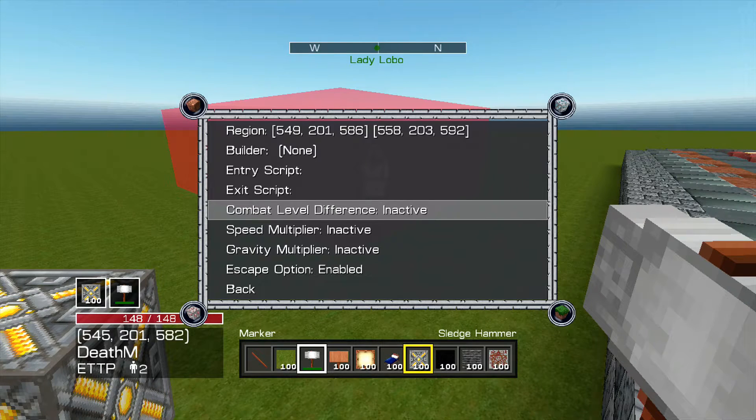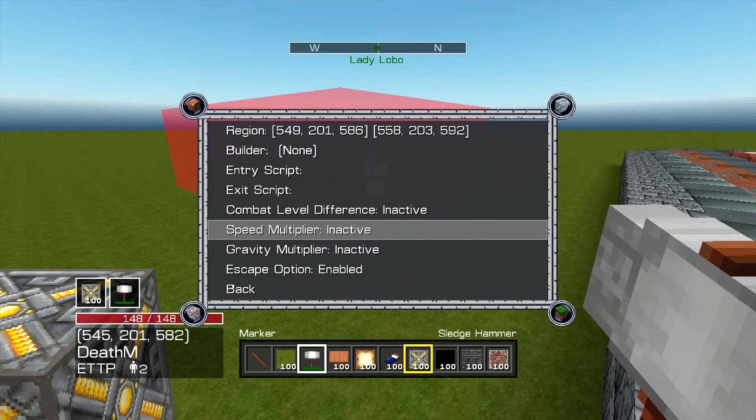Exit Scripts — if you exit the zone, this script would happen. Combat Level Defiance — that's basically if you want to have a combat level required to hit each other. Speed Multiplier — if you make this really fast, for example my parkour tournament round one had a speed multiplier. You can have them go really fast.